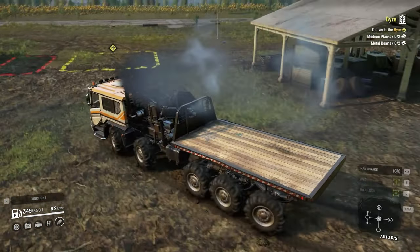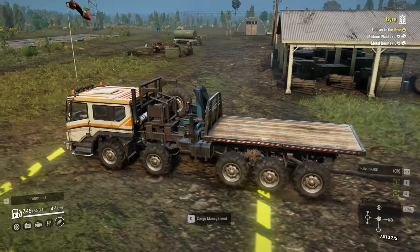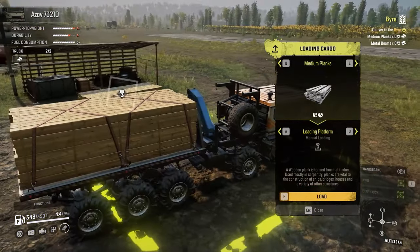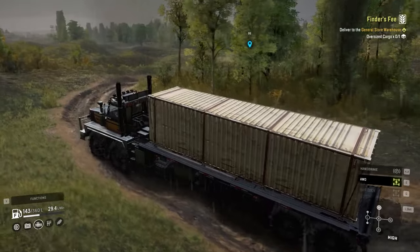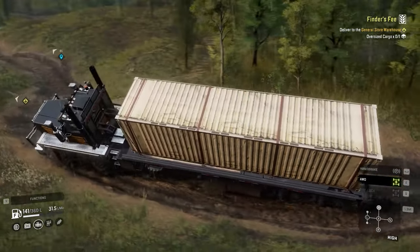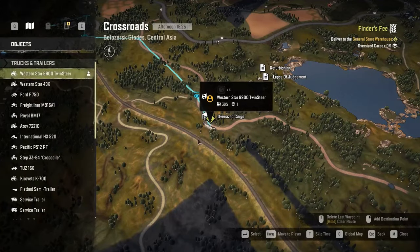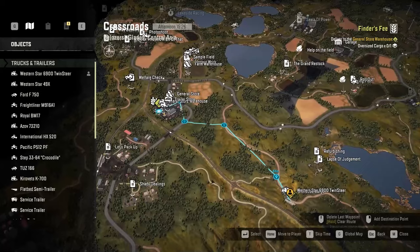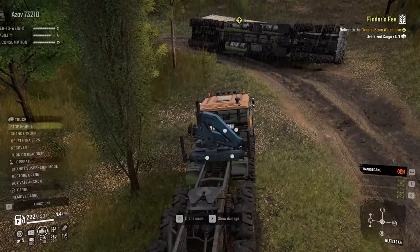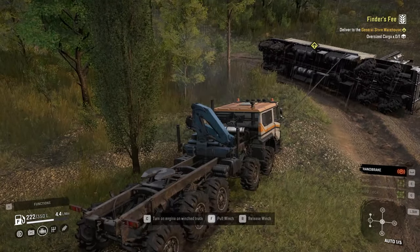Whenever you finish a contract, don't recover your trucks because one, two, or three contracts in the future you might have to pick up something from there or somewhere close. And if you mess up like I did here, you don't need to bring a truck from your garage — just take a nearby truck to the one you flipped and put it back on its wheels. It's a good way to save time.